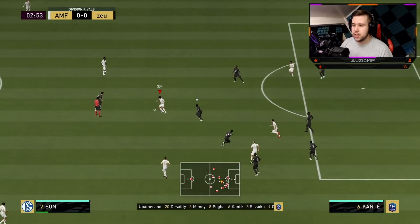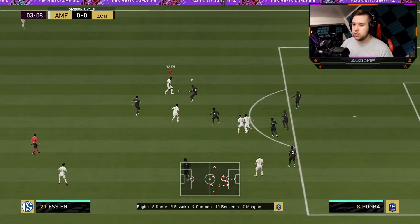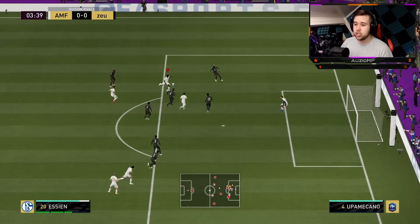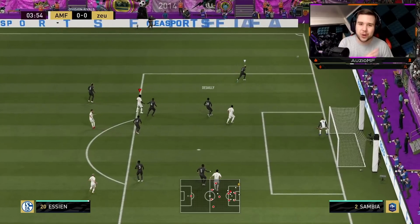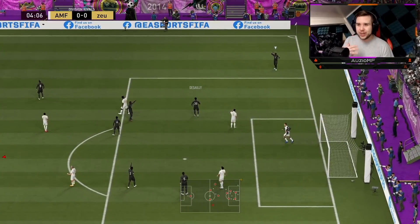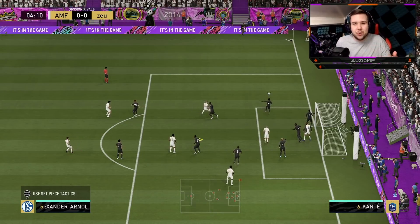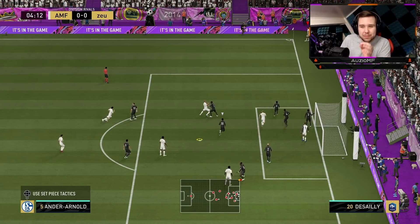Pass it across to Essien - good touch, good speed as well. Really good turn. I'm going to go for the finesse shot but I took way too many touches. I should have taken that shot way earlier because it just allowed the defender to get in the way for the AI block - that's the thing that most annoyed me there.